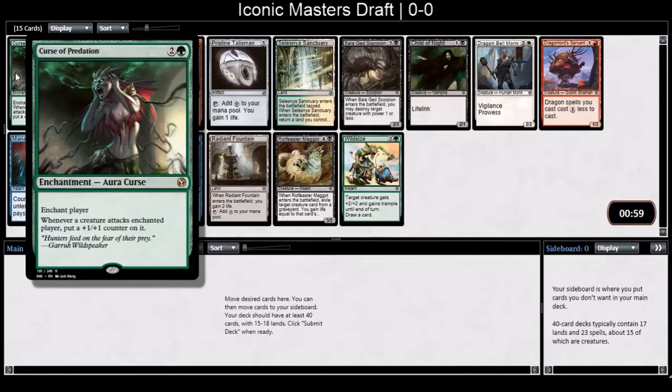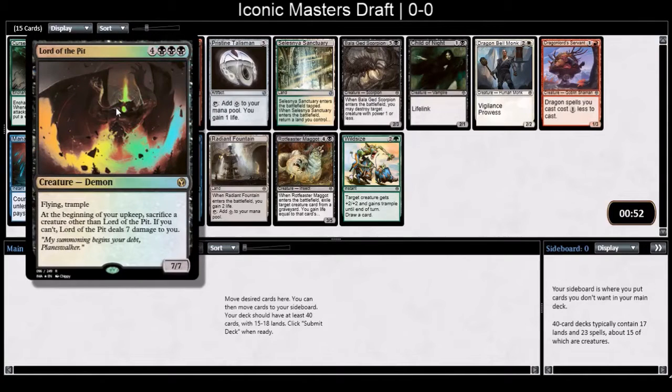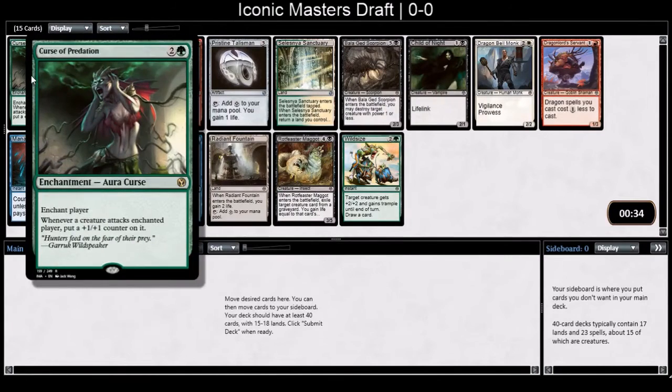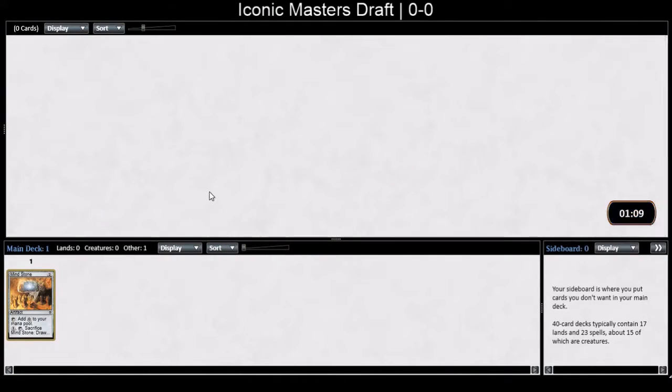Looking at the first pack: there's a creature that attacks and champions a player, Lord of the Pit which is too expensive, Mana Leak, Mind Stone, a bounce land, Curse of Predation, and future sight. I like feeling open, so I'll just take the Mind Stone to stay flexible. The next best card would be something like green-white but I haven't really played that archetype.